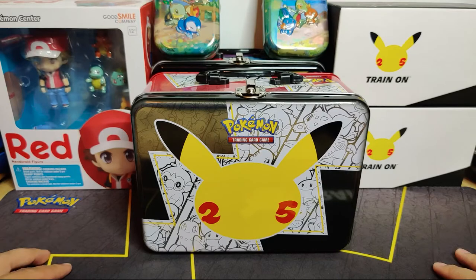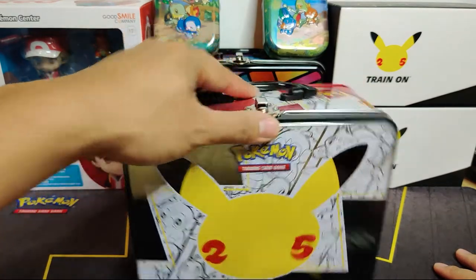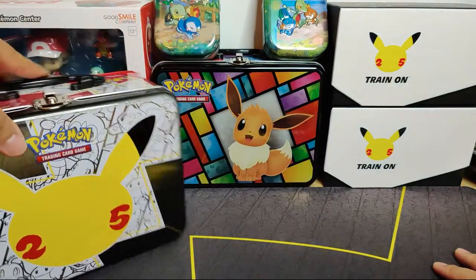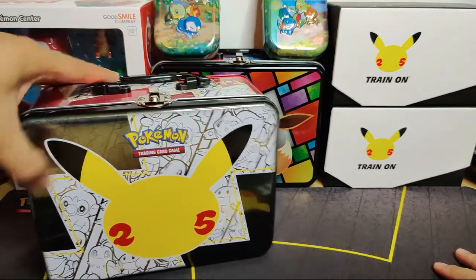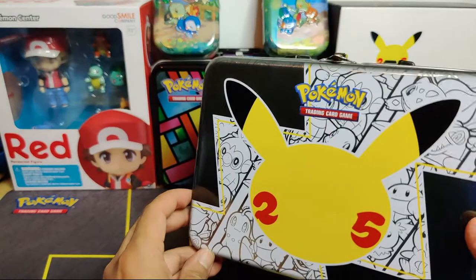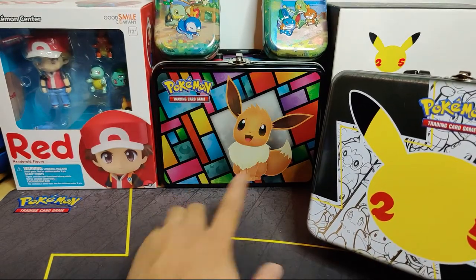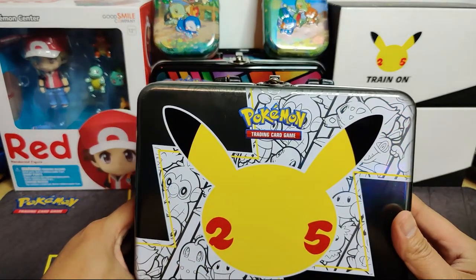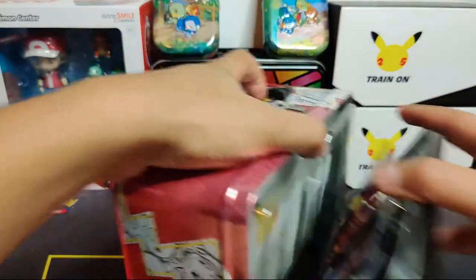The collector's chest is unwrapped. Similar to the style of the Eevee lunchbox, this one has a different design for the 25th anniversary with all the starters on the tin. This looks so much cooler - it might replace the Eevee tin on display, even though Eevee is a fan favorite. Let's get this open and see what we have.